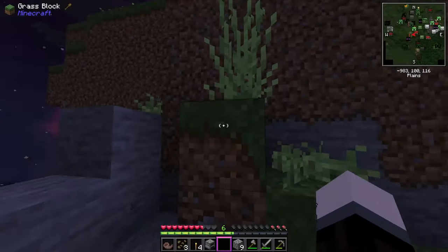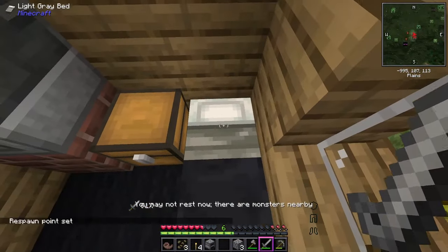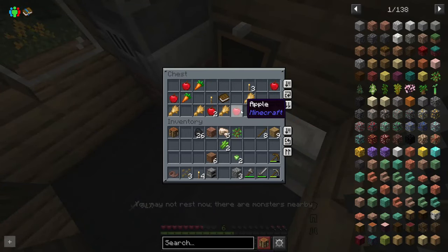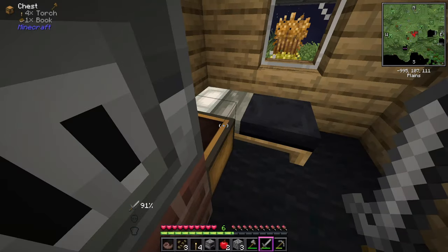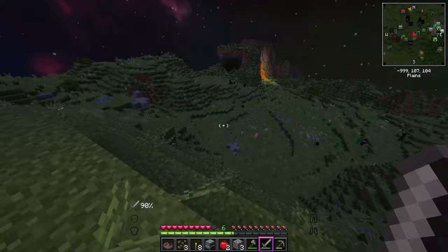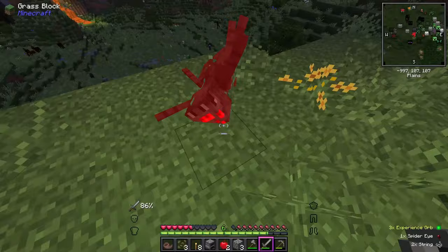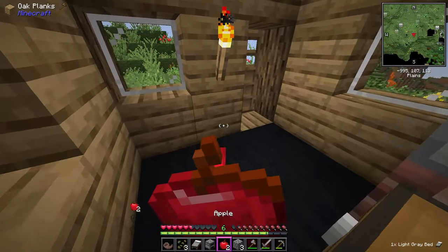There's monsters nearby — oh, it's talking about the Enderman. Hey, food! I'll take that. There's a blast furnace here too, I'll take that with me along with the torches. Oh — nope, I knew it. I'm seriously almost going to die. Get in here, sleep — ow, everything hurts.